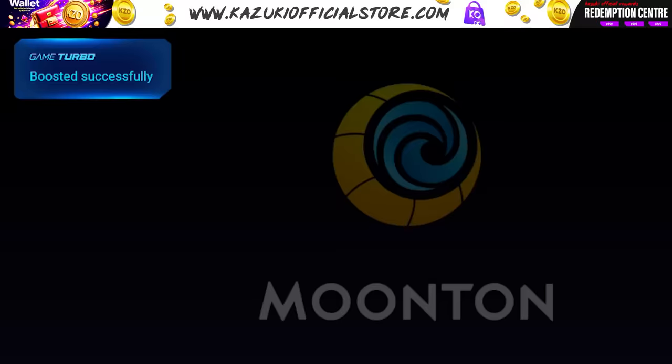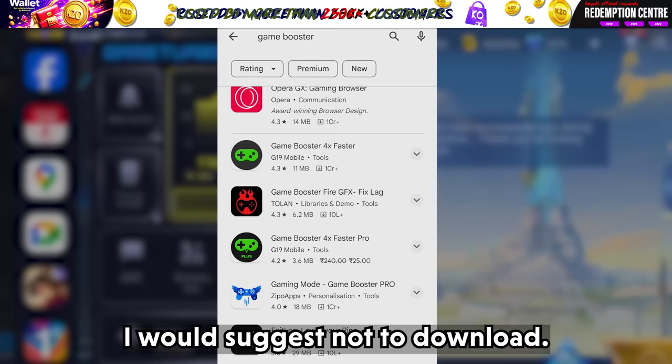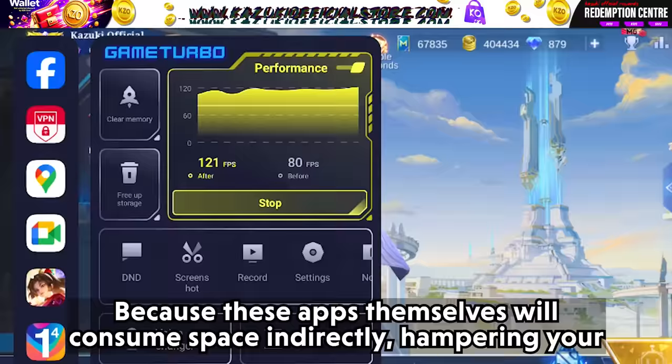Tip 5: Game Boosters. Smartphones these days come with a built-in game booster feature that helps enhance game performance by clearing RAM and creating more space. While there are third-party apps that claim to offer similar benefits, I would suggest not downloading them, because these apps themselves consume space indirectly, hampering your game performance and slowing down your phone.